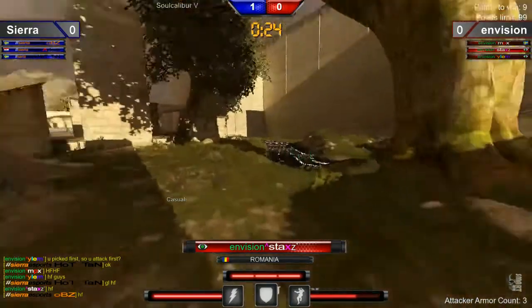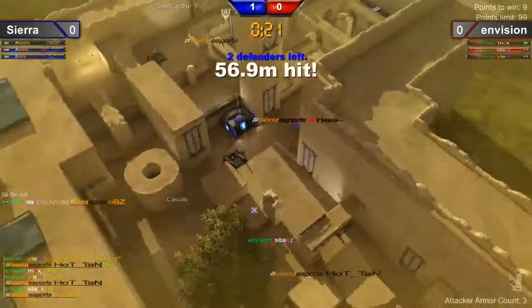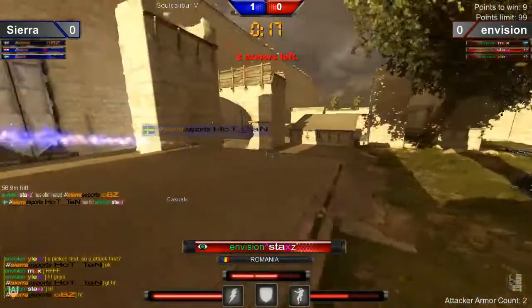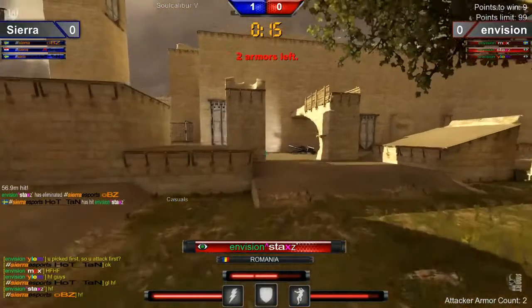Taking a really high spot there. I'm going to switch to the defense here — and as soon as I say that, he picks him off. So Hatan, with a rushdown, does get a hit, going to take him down to two armor.